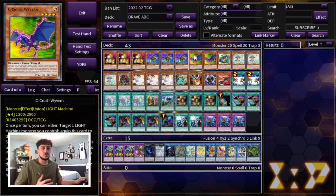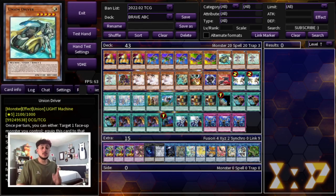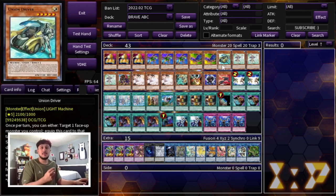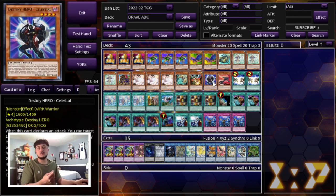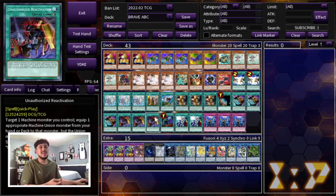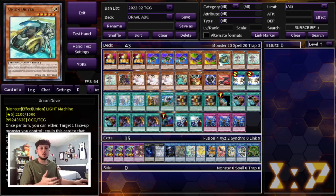3 B Buster Drake as well as 2 C Crush Wyvern — this is the perfect ratio in my opinion. C is the worst one out of the three, the one you don't really want to open in your hand, so that's why you're only playing 2 C. We're also playing one Union Driver. People might ask why not two — well, we're actually playing 43 cards. The reason is you don't want to draw the driver, and with a card like Unauthorized Reactivation, even if you do draw the driver, you can still use it to equip the driver from your hand. So even if you draw it, there are ways to play around it.